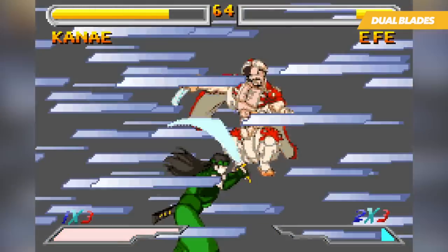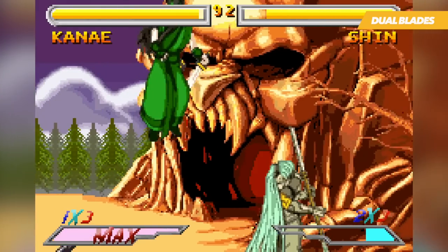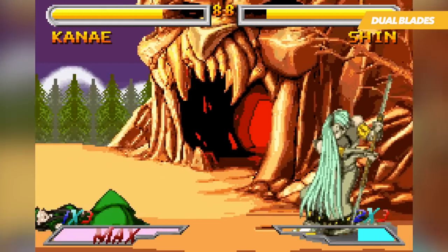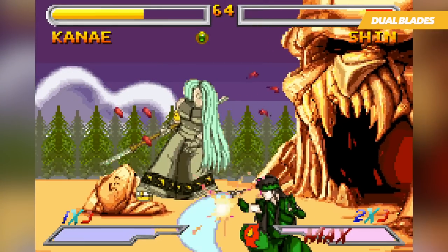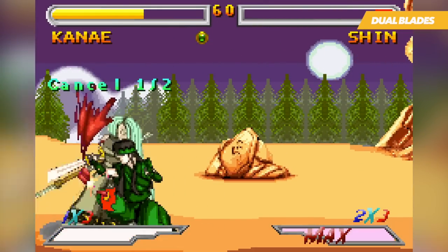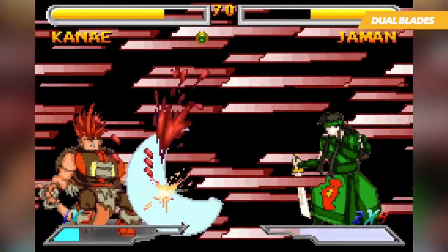Of course, it's not just simply about hammering away at your enemy. Several mechanics manage to mix up the gameplay rather nicely, with the likes of parries and guard attacks that can turn the tide of a battle in a flash. Complementing your abilities and defensive options are super attacks, which are beholden to a gauge that slowly grows with every hit you land or take. These are a surefire way to take out your opponent, and when timed correctly with standard combos, they can deal devastating amounts of damage.